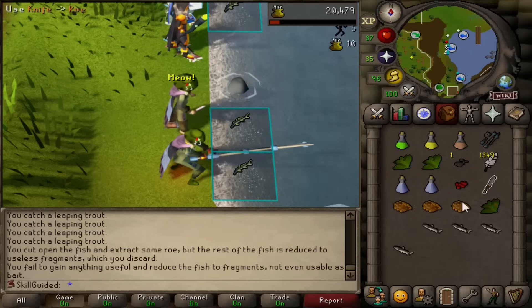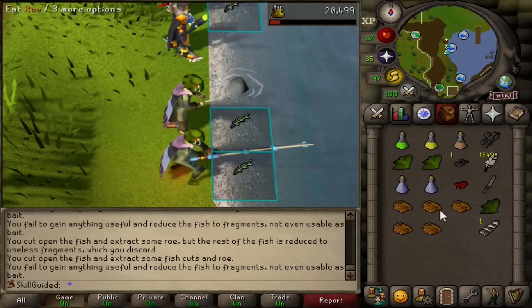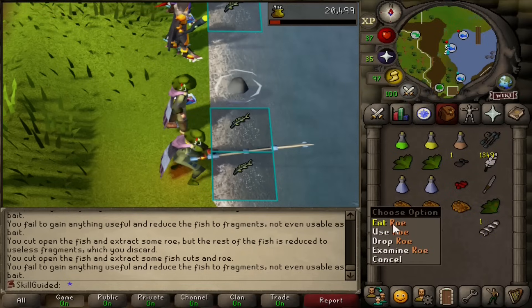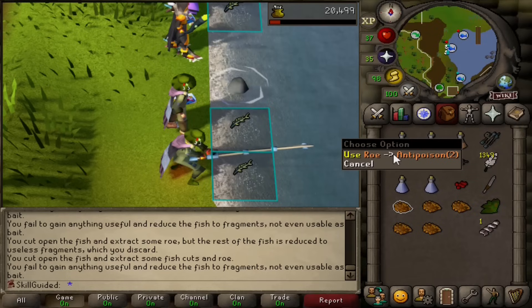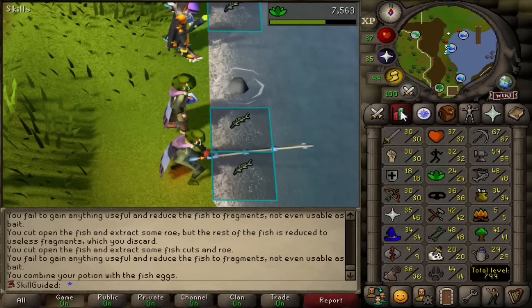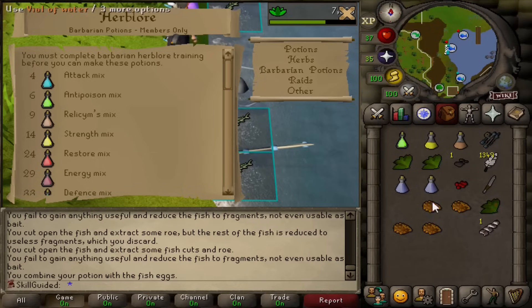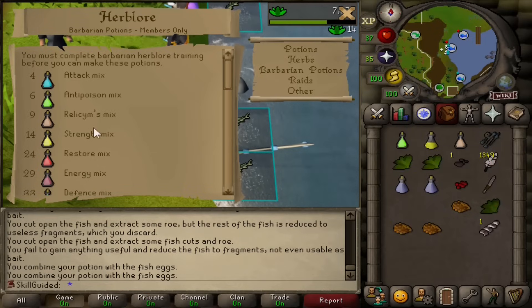Guarantee they haven't followed the Skill Guide all the way here — we are probably the only one. There's five Roh, that should be enough. So if we use this Roh straight on our anti-poison, we should make beautiful — Anti-Poison Mix. We're going down the list here, Anti-Poison Mix done. We made Attack Mix to do this training. Use Roh with our Relicym's Balm. And we can leave the Skill Guide open while we do it.